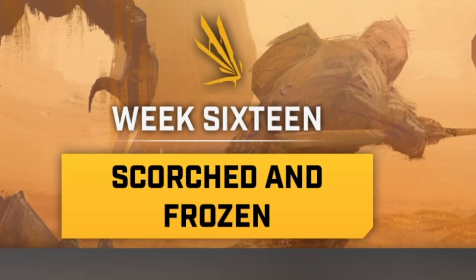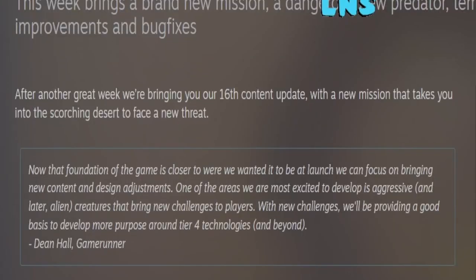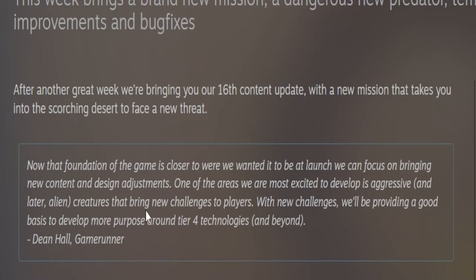Week 16: Scorched and Frozen. This week brings a brand new mission and dangerous new predator, temperature system changes, UI improvements, and bug fixes. We're bringing you our 16th content update with a new mission that takes you into the Scorching Desert to face a new threat. Now that the foundation of the game is closer to where we wanted it to be at launch, we can focus on bringing new content and design adjustments. One of the areas we are most excited to develop is aggressive and later alien creatures that bring new challenges to players. With new challenges, we'll be providing a good basis to develop more purpose around Tier 4 technologies and beyond. — Dean Hall, Game Runner.